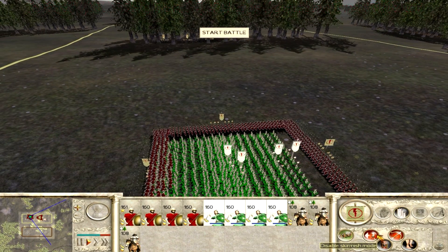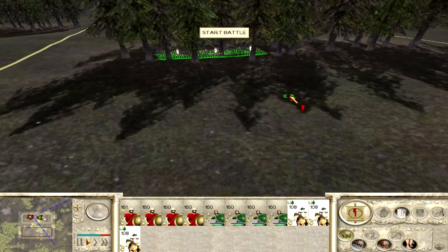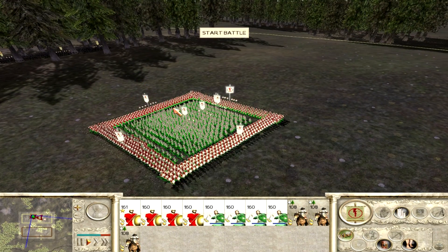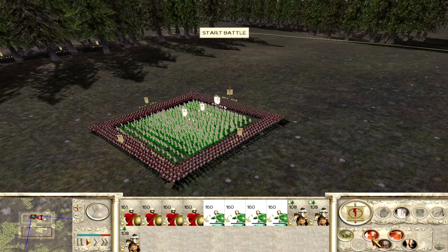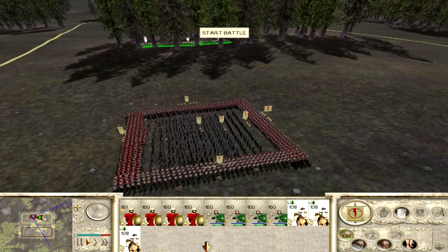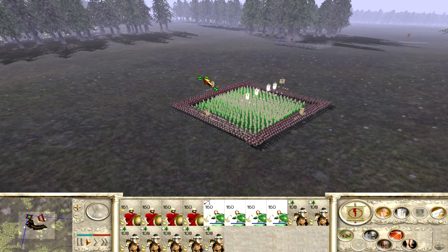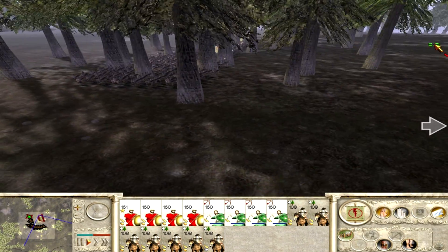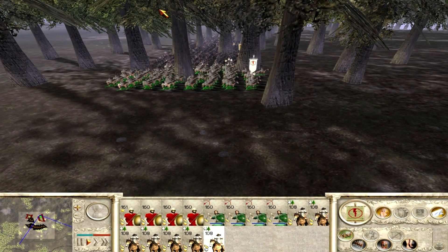I put my Spartans in a Noob Box formation and I keep my Slingers inside the box. It is very important to keep the defensive mode of your Spartans on and the skirmish mode of your archers off, because otherwise the Spartans might break formation or your skirmishers may try to run away and cause chaos around your Noob Box. I hide my cavalry in the forest so that I may perform a forest ambush when my enemy engages.